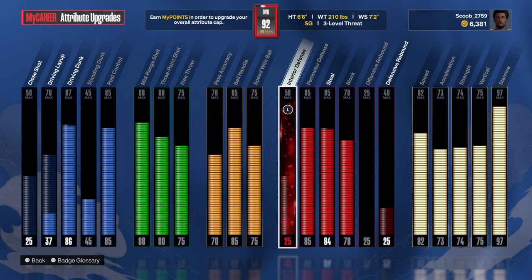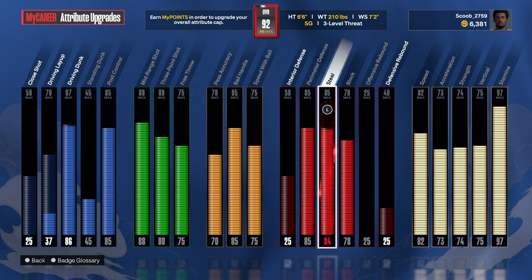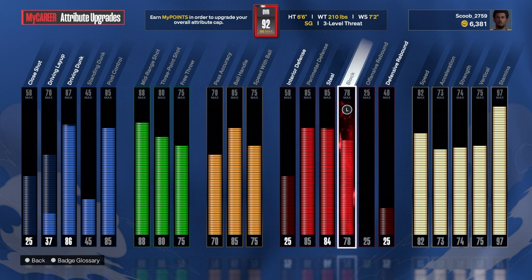58 interior defense, perimeter defense 85 — as you see me cut off people playing defense, on ball, making sure they don't cut backdoor and all that. Still goes up to 85 but it's 84 right now. You see me do on-ball steals, passing lane steals, and everything else with this build. 78 blocking — I like getting chasedown blocks. You see me block people's shots in the video. People can't really score on me unless I let them, but once I'm locked in, I am really locked in and you won't score.